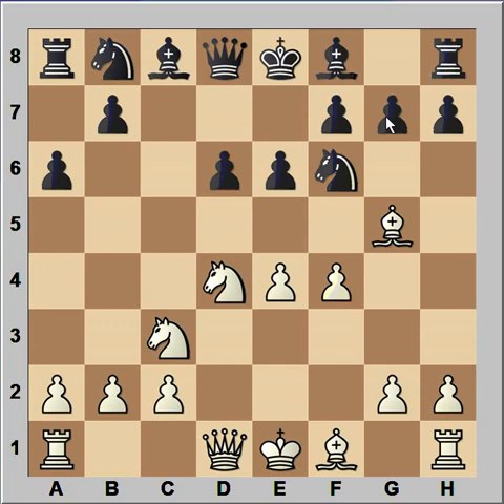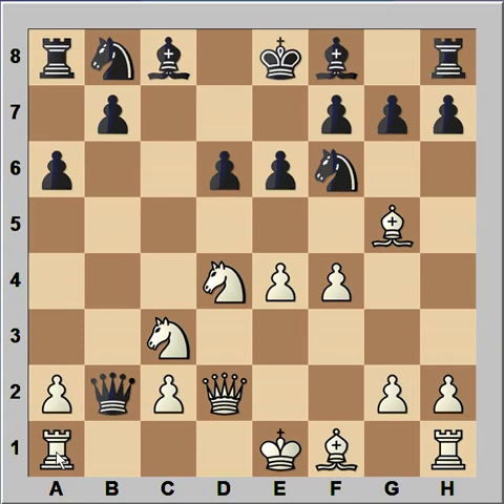Bg5, e6, f4, Qb6 - the poisoned pawn variation. The queen is attacking pawn on b2, which is known as the poisoned pawn. Queen to d2. Queen takes pawn, attacking rook, rook to b1, Qc2, a3.